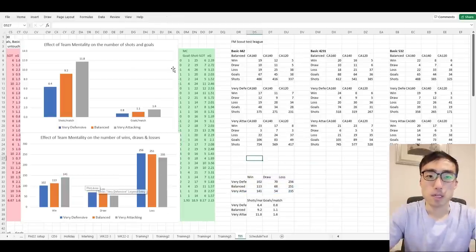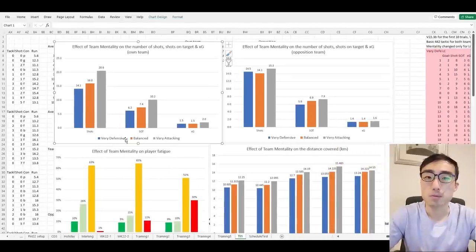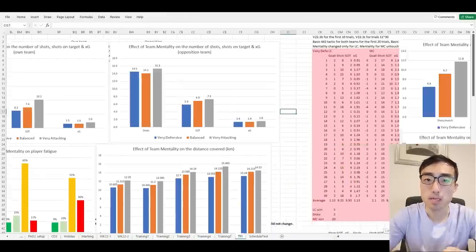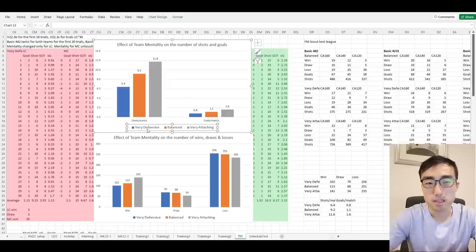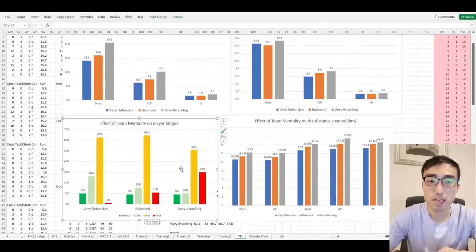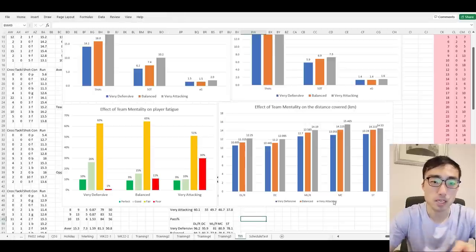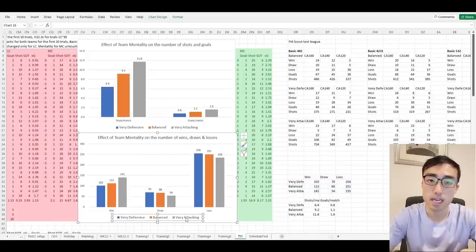These results support the hypothesis that on very attacking mentality, the benefit from additional shots outweighs the cost of conceding more chances to the opposition, translating into more wins in the long run. Of course, if your sole aim in a match is to concede the least number of goals, go with defensive or very defensive mentality. And as shown, attacking mentalities cause players to fatigue faster, so avoid very attacking mentality during congested schedules. But if your aim is to maximize your team's chance of winning, I suggest going with attacking or very attacking mentality.